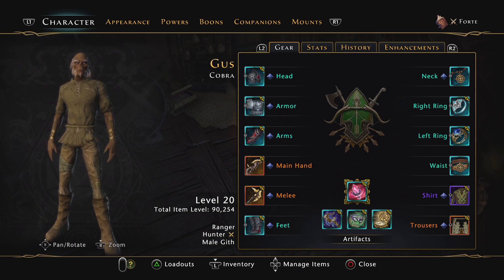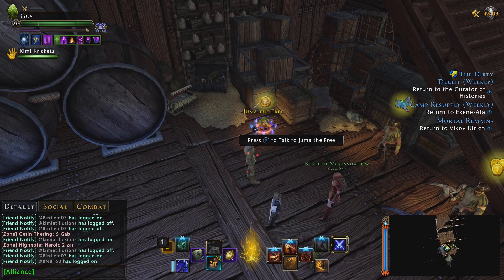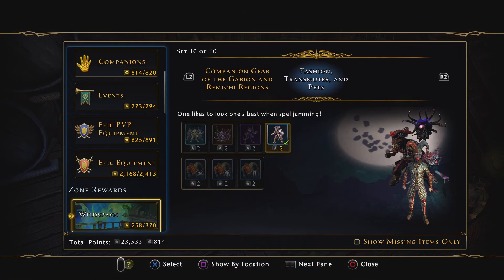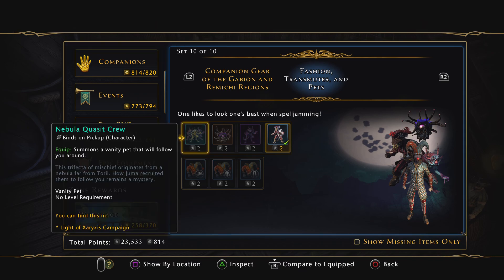Hey guys, it's Gus. If you watched Aragon's most recent video, you saw that he confirmed the vanity pet — the closet vanity pet — drops from the Juma store in the new zone. I need it, and I've actually been trying to get it. This is my second attempt; I didn't film the first one. The pet is this guy right here: the Nebula Closet Crew.